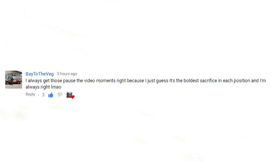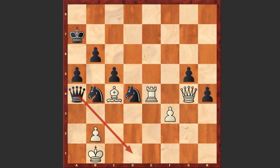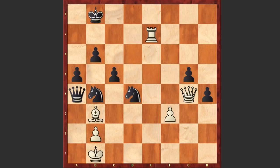One of my viewers says: 'I always get those pause the video moments right because I just guess it's the boldest sacrifice in the position and I'm always right.' Well, actually you are right. But first white is playing Rxe7 check and after Kb8, here comes that boldest sacrifice — Bb3.